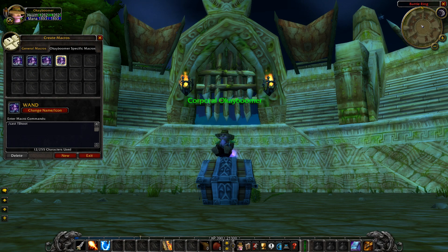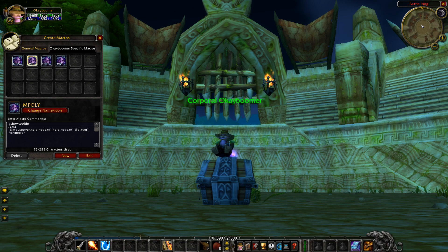The last macro is a wand auto-cast macro. You might wonder why you'd need this, but it makes your wand auto-fire continuously — click it once and it'll keep wanding constantly without you having to click repeatedly. To stop wanding, just move and it'll cancel. This saves a lot of repetitive clicking during combat.